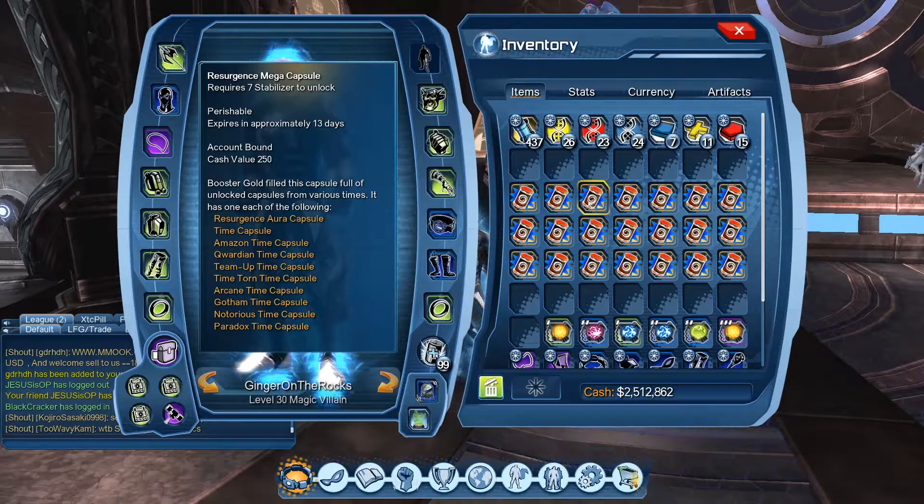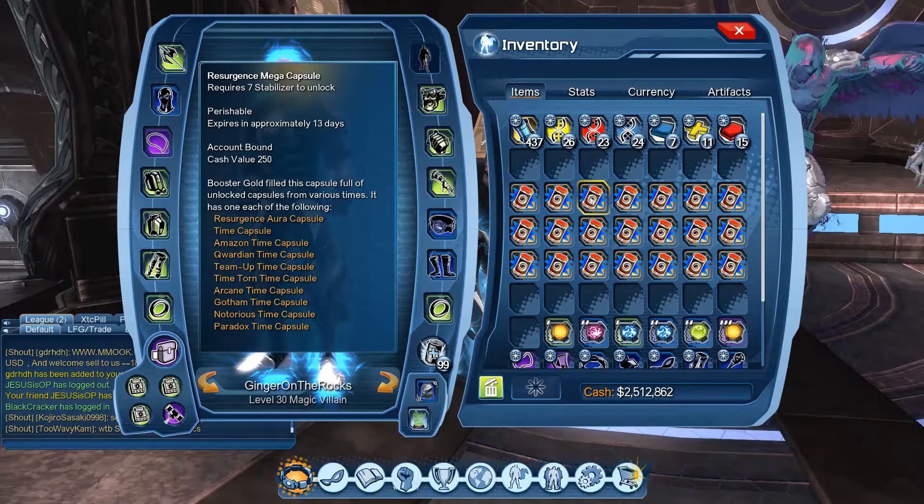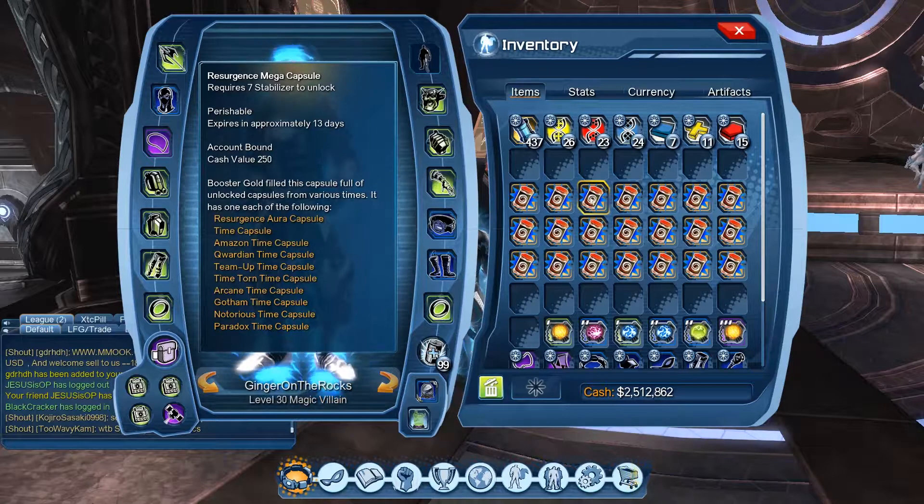We might get some feats out of it, we might not. The thing that sucks is I don't know what gives you feats and what doesn't. So we're probably just going to collect everything. We'll be right by the broker in case there's anything we can sell. I think the resurgence ones don't give you any feats so we might just sell those unless they look cool.